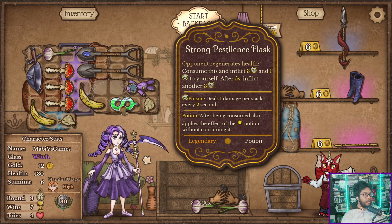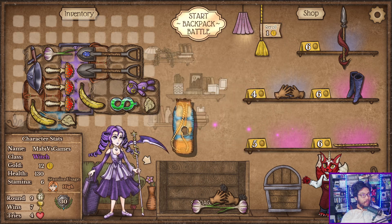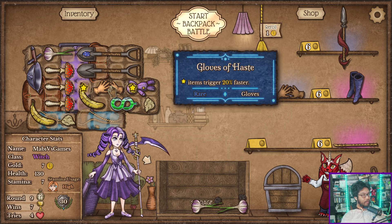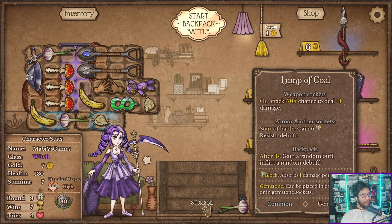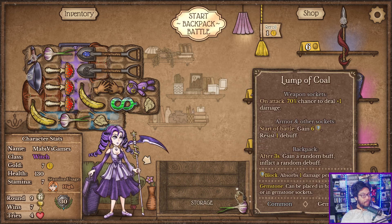Sure. Every three seconds, inflict — okay, so that's actually good right there. Yeah. These are going to be gone soon-ish. I just got these. 75% chance to deal one more damage. I mean, just put it in here. There's no reason not to.